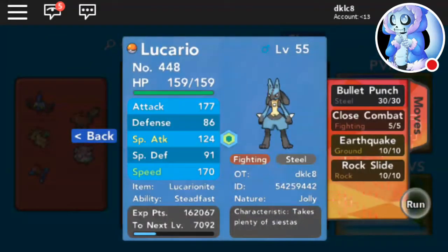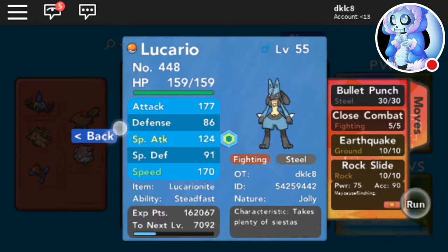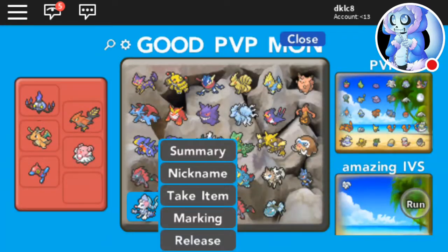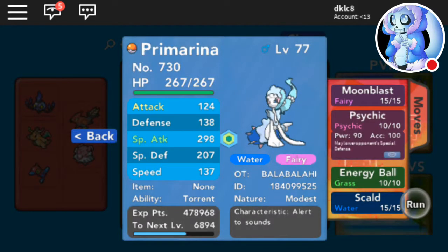Then we got another uber garbage I made myself — Jolly, with Stealth Rock. Then we got this thing — Modest, Moonblast, Energy Ball, Scald, and that move,